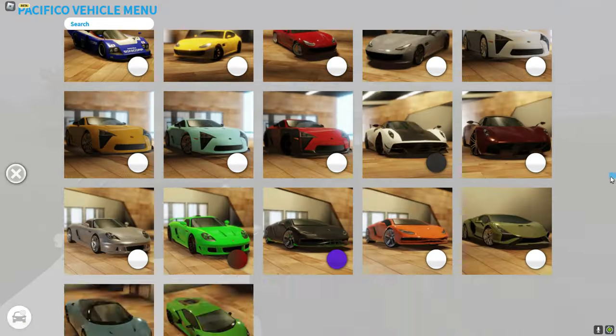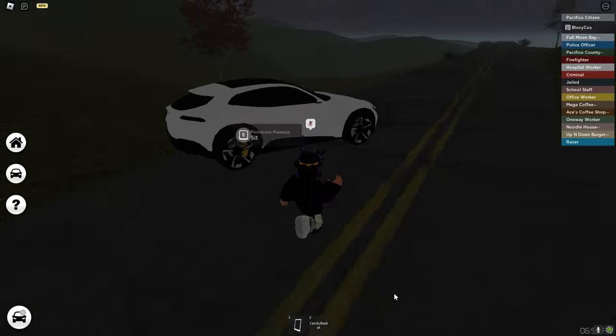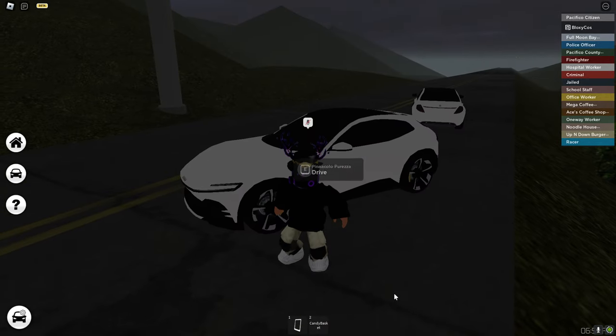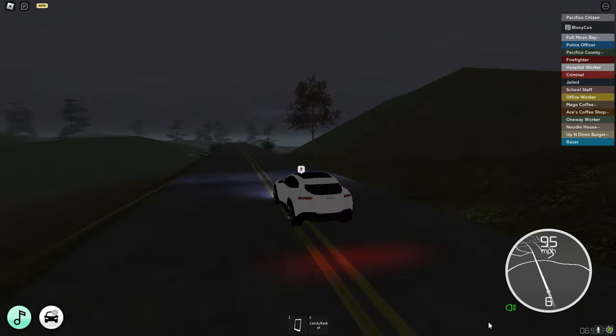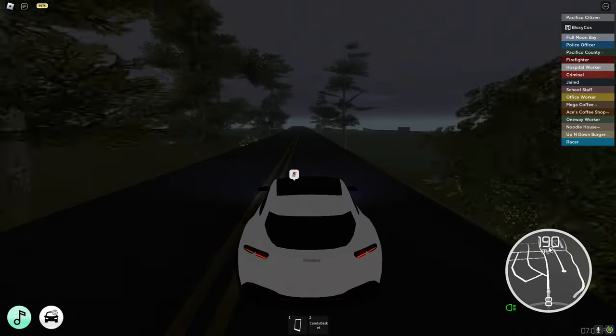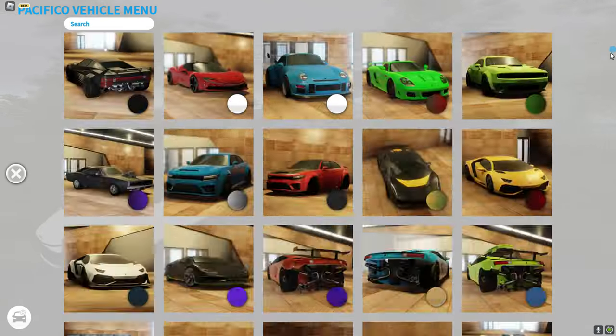We're almost done with Car Collection Series 3. Now we have the Ferrari Pinnacolo Pureza at 715 horsepower — this is the new Ferrari SUV. I like the sound. The acceleration is really good and the top speed is 197 miles per hour.